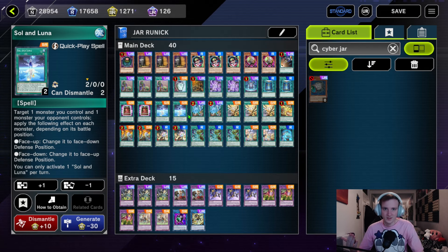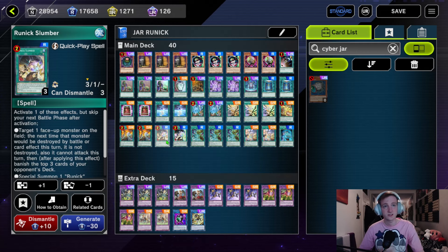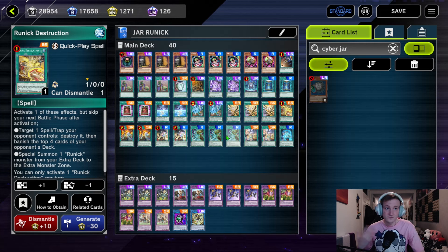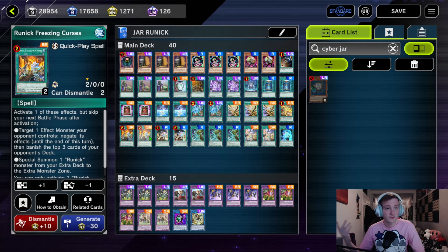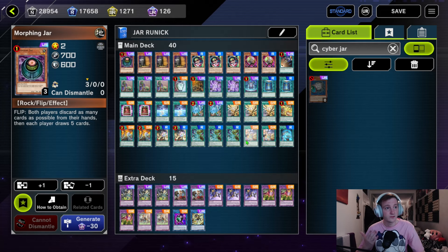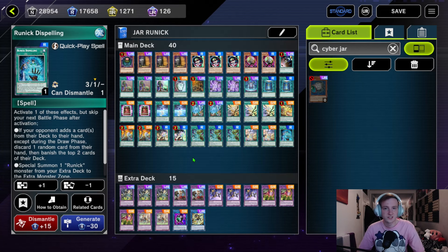It's a really good card — you can do it on your turn as well if they have a monster, so it's just a better Book of Taiyou. Of course we have the Runick stuff: two Runick Tip, three Flashing Fire, one Runick Destruction, two Freezing Curses, two Slumber. We run three Smiting Storm because we're running low on Runick names, especially because of all the limits in Master Duel — ideally we'd have more Destruction or Flashing Fire. We have two Runick Golden Droplet, which is quite good into a Morphing Jar or Card Destruction — you can get them to fill up their hand and then discard it away. Last we have one Runick Dispelling, which is okay. I always have to stop myself from putting three in because I love the discard effect, but in this deck there's not too many ways to get there.